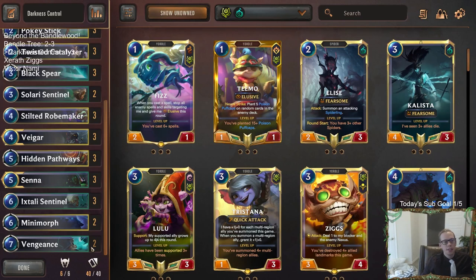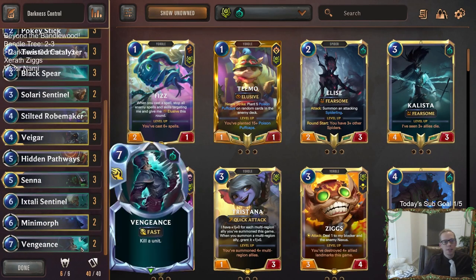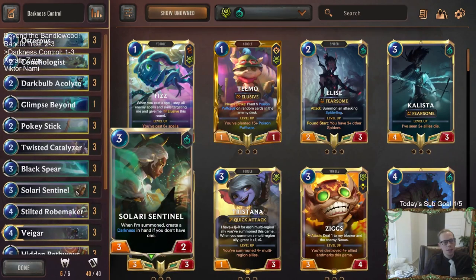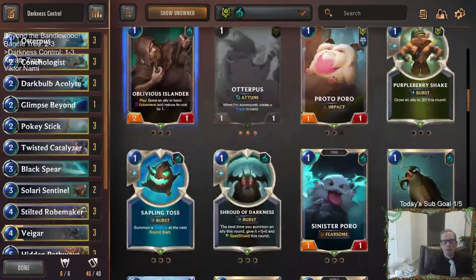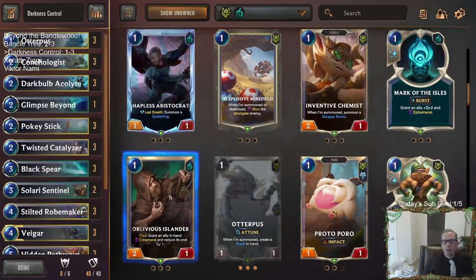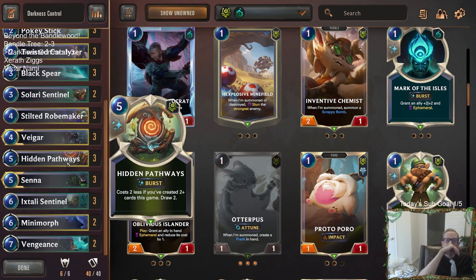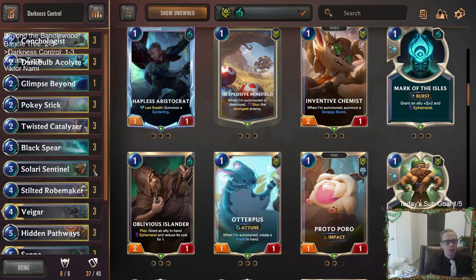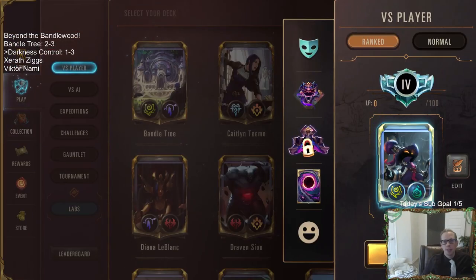We're changing up the deck — taking out the two Rekindlers and the Destinata. As you've seen, the first game we lost, we just had too high of a curve in hand with too many expensive cards. We're going to get a second Minimorph to help against Scion, so we'll have two Minimorph and two Vengeance. Getting two Solari Sentinels for a 3-mana unit — we already have six 2-mana units. I haven't been very impressed with Otterpus; I don't think it fits our deck that well. Maybe it is just Go Hard — we'll try Go Hard. It's inexpensive, and that's what our deck needs.